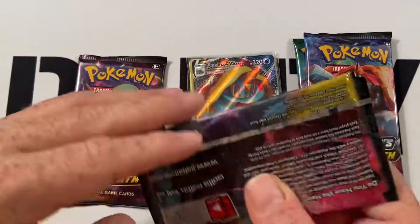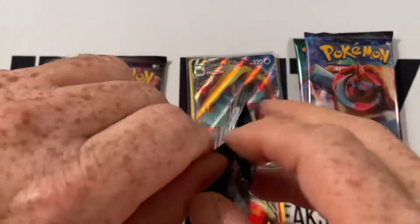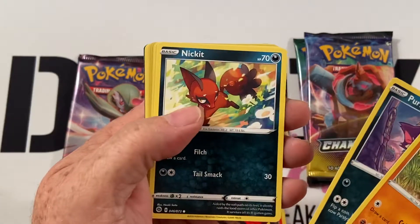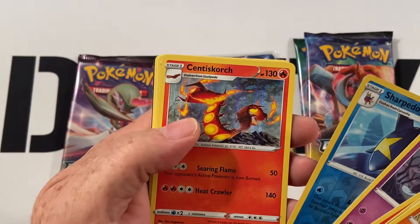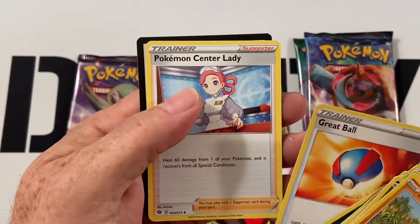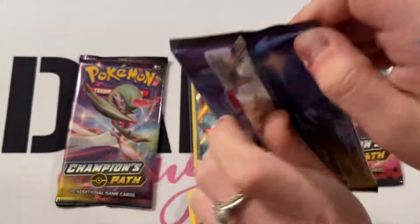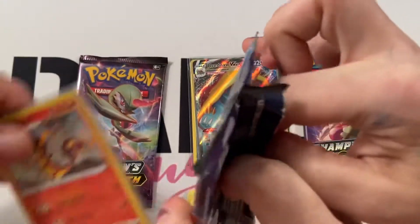Let's see what I can pull. Think I can pull some fire? We usually save the fire for you. So we'll have a Rockruff, Purloin, Nickit, Sizzlipede, Atena, Sharpedo, Sinscorch, Energy, Absol, Great Ball, and a Pokemon Center Lady. So I didn't pull any fire. I don't even think there was really an ember in that. J-Bob knows — he can tell us.